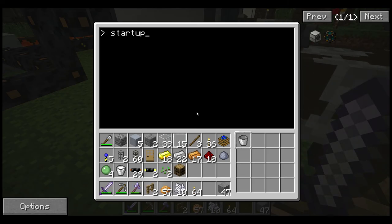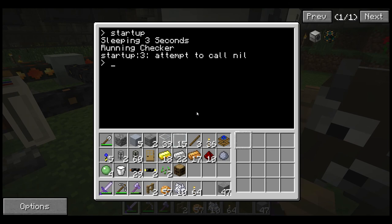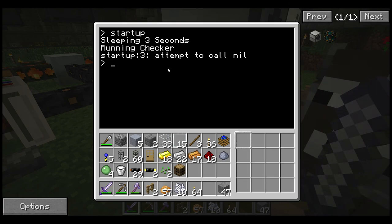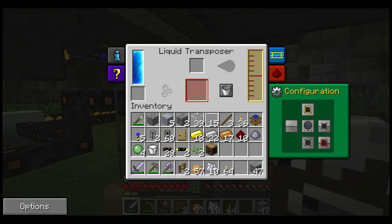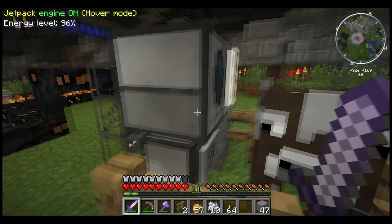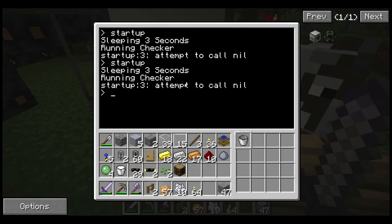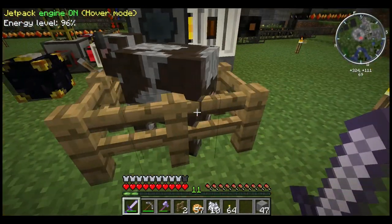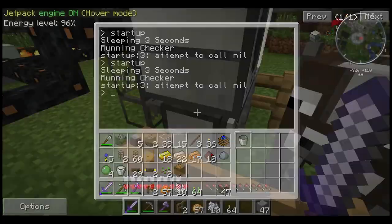Okay — startup. Sleeping three seconds. Attempt to call nil — that means there's an error in the code. Let's try it one more time. Startup... sleeping three seconds. His bucket's gone — where exactly did he put his bucket? Oh, it just came back to him. It's trying. Let me see if I prime it.